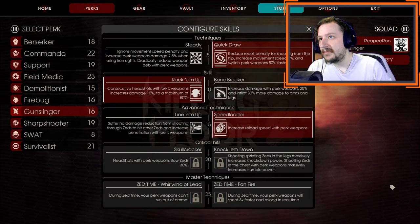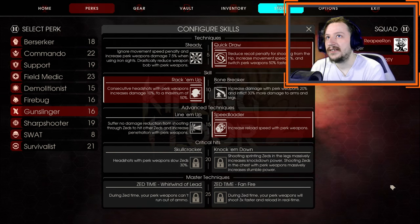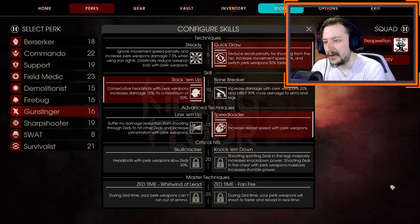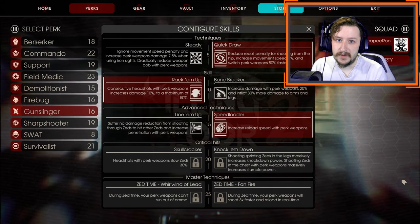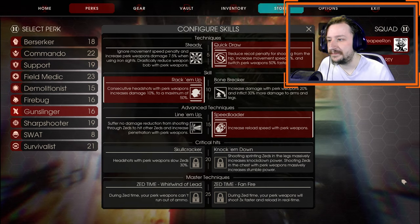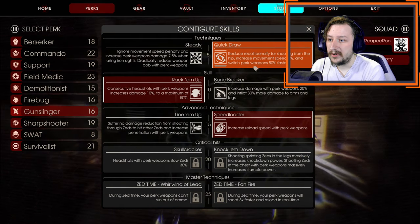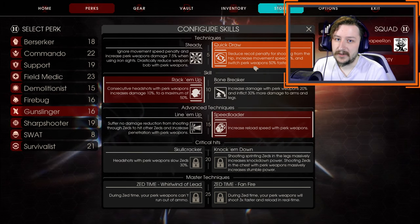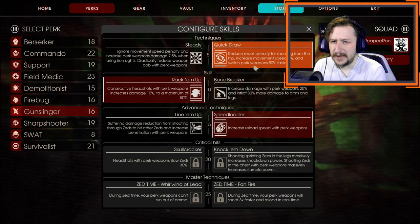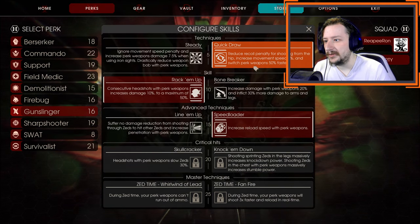In the builds, right now there's really only 1-2-ish builds for Gunslinger, and it depends on which weapons you're using and really which level 25 you prefer. The first build is the most common build that you're going to see most Gunslingers use, and it's pretty much the strongest build for Gunslinger. At level 5, we're going to go with Quickdraw. This makes it so we reduce recoil penalty from shooting from the hip, as well as increase our movement speed by 5%. We also get faster weapon switch speed by 50%. This just helps out with all of your weapons, and it's generally the best overall of the two level 5 skills.